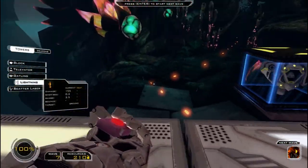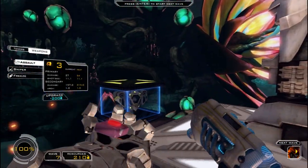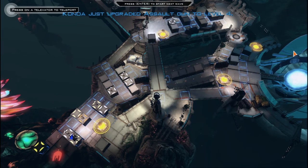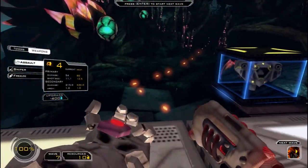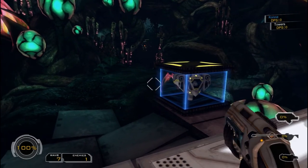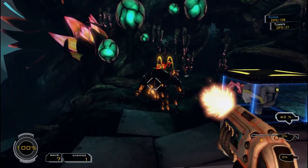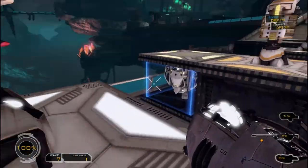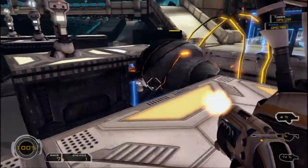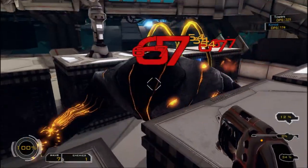It's a boss wave - just one big walker, I think. The towers are not enough to take it down, so I need to build more. There's already a teleporter over there, so let's bring it on. My towers are doing a good job of taking them out.